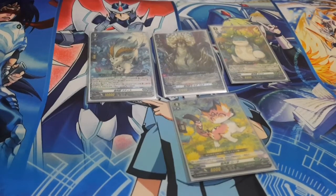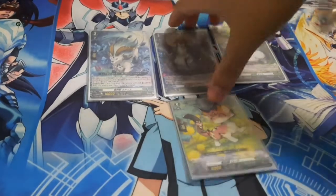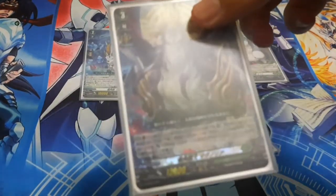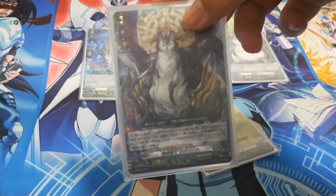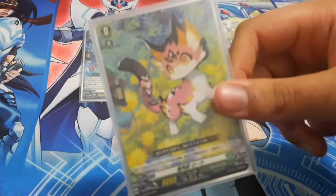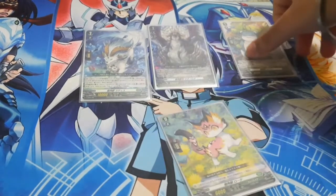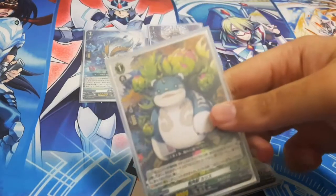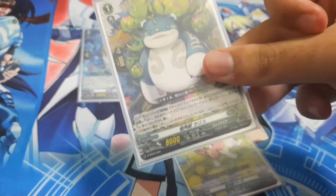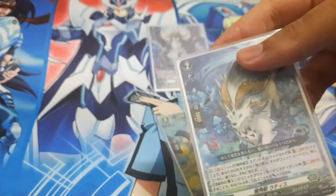Moving on, we have Stoic EA, which is a Sylvan deck, and the boss unit here is Sylvan King Magnolia. We have our starter here — I'm not sure how to pronounce the name, but it does what every resource Vanguard does.